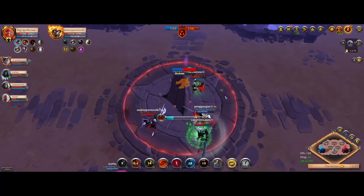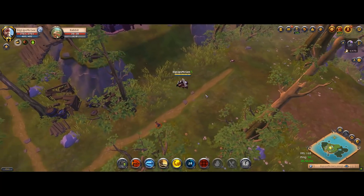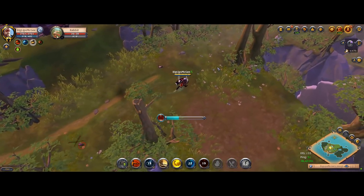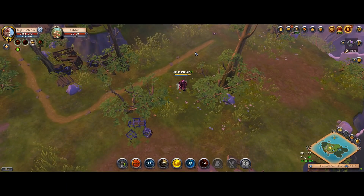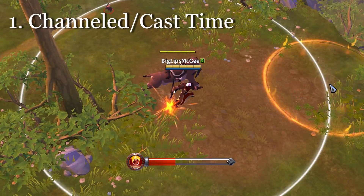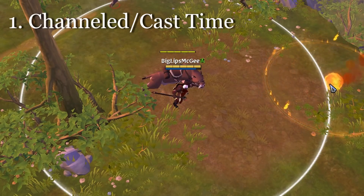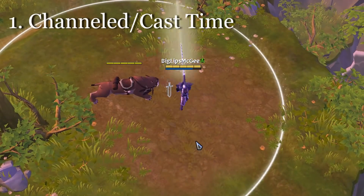Moving on to the juicy stuff — how does this interact with different types of abilities? I've separated the Albion abilities into three general categories that all interact with it slightly differently. So first we have channeled or cast time abilities, such as the longbow, brimstone, or even things like the Kingmaker that have a sort of cast time before they use their ability.